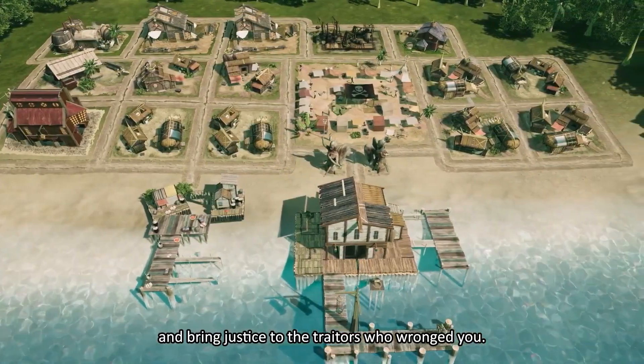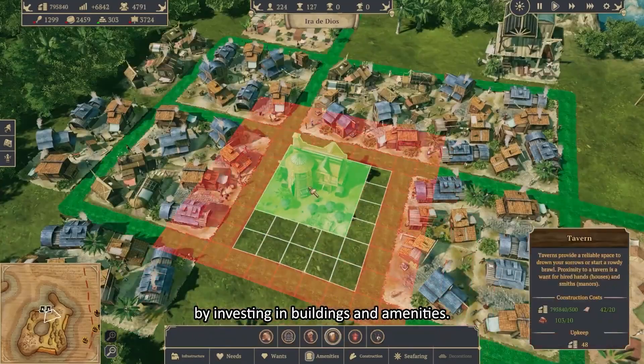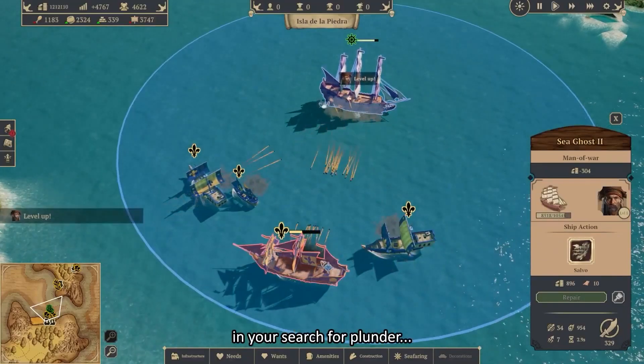Enter a ruthless world where the rival powers of the Caribbean fight for power and control, in Republic of Pirates. Set in the golden age of piracy, you'll build a resource-based economy as you establish settlements on different islands throughout the Caribbean. Ensure your settlement has everything it needs to thrive, producing different resources and scavenging them from shipwrecks as you reclaim your father's legacy.